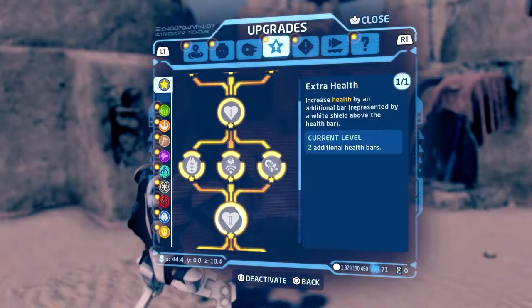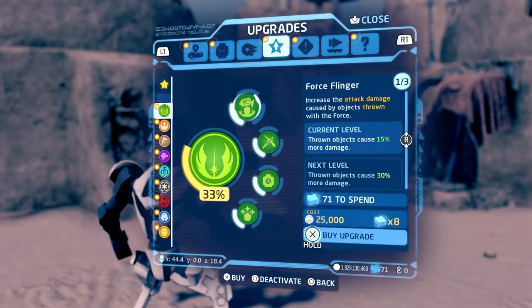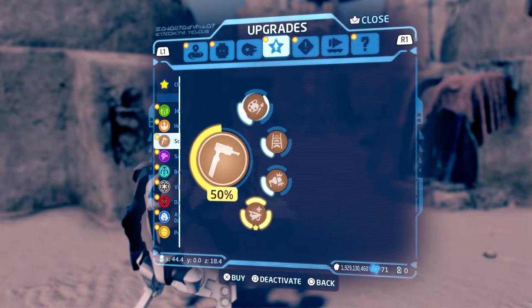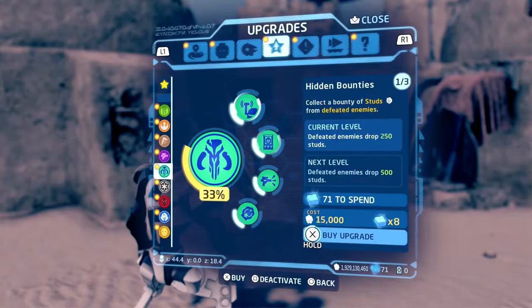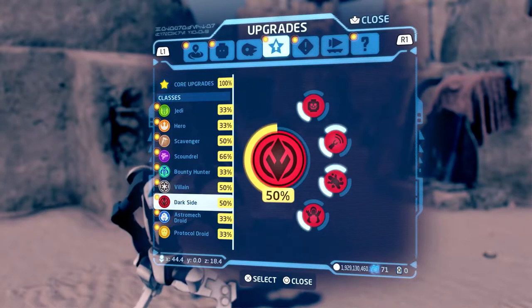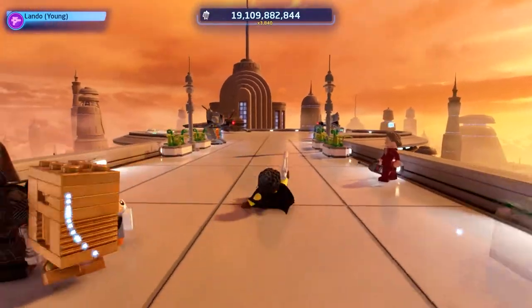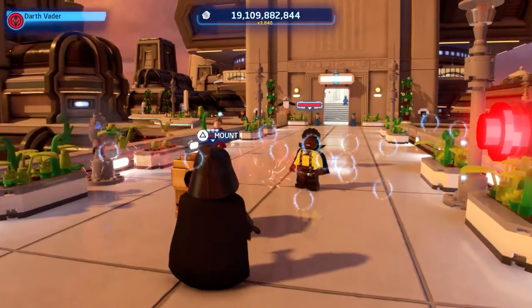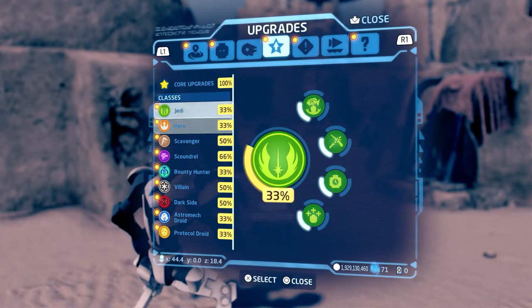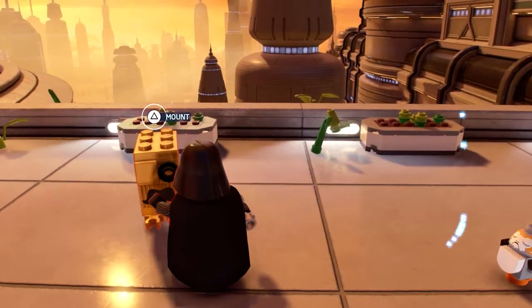Tip number five: upgrades. Once you're on a planet and still can't find a specific collectible — like a data card in Mos Espa or a minikit in a level — there's a specific upgrade that shows you exactly where all collectibles are. Look through all the special upgrades early on and prioritize the ones you want first, since some aren't very helpful but others add abilities, make characters more powerful, or directly help your experience — like the collectible detector upgrade.